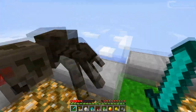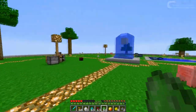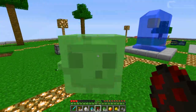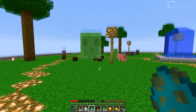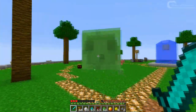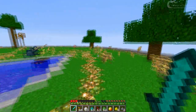Next up is the slime. Let me get a big one. You can see that his eyes will now wobble — every time he jumps his eyes just jiggle like it's a jelly. It looks really awesome though.